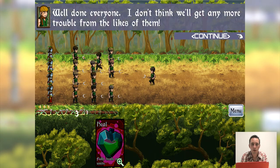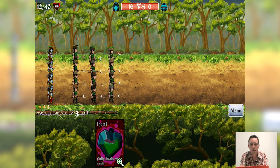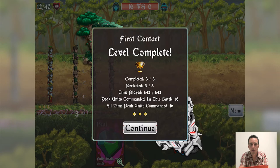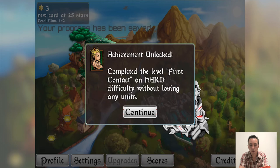'Well done everyone. I think we won't get any more trouble from the likes of them.' And there we go — we completed First Contact without losing anybody. We completed three out of three waves and perfected all three, earning three stars for beating every wave without losing any units. We also gained new cards: the angry mob, the alliance, and the fireball. We unlocked the achievement for completing the first level without losing any units.